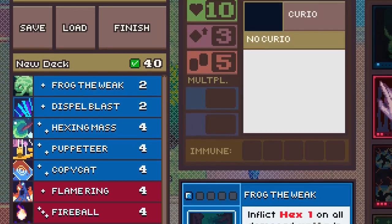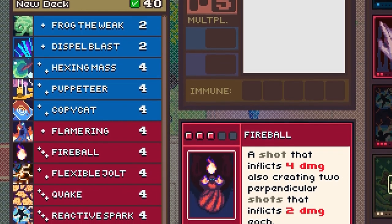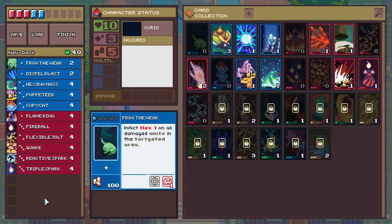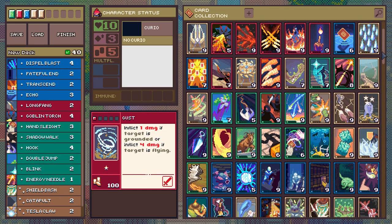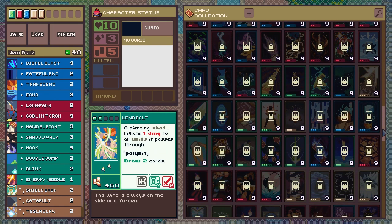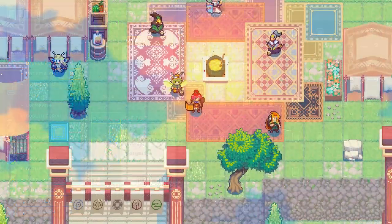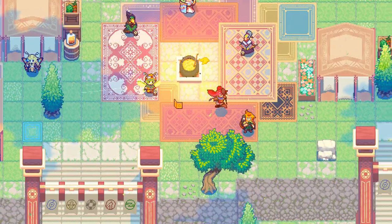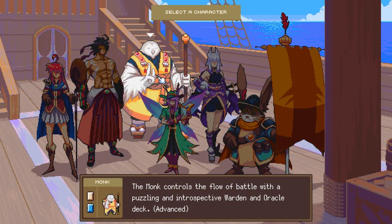Deck building is super important in Dungeon Drafters. The game offers you an infinite number of creative tools to shape your deck. Some of you might enjoy crafting the weirdest combos, and some others will love to min-max and find the most efficient deck. And that's just to start with — you can play with six different characters, each with their unique playstyle.